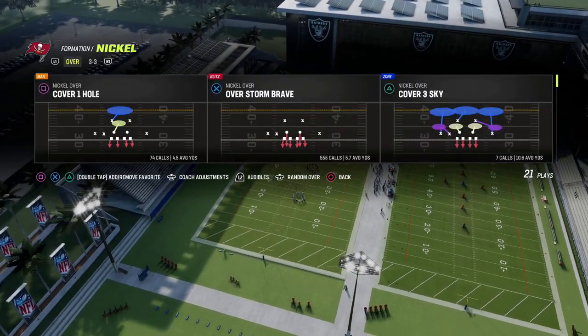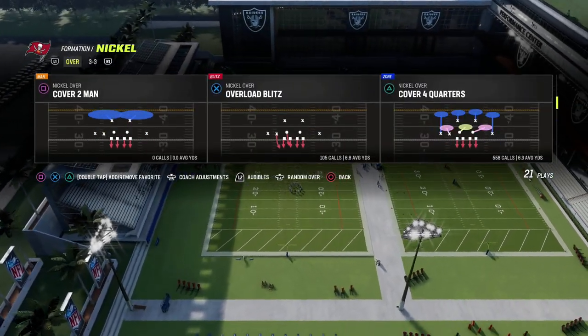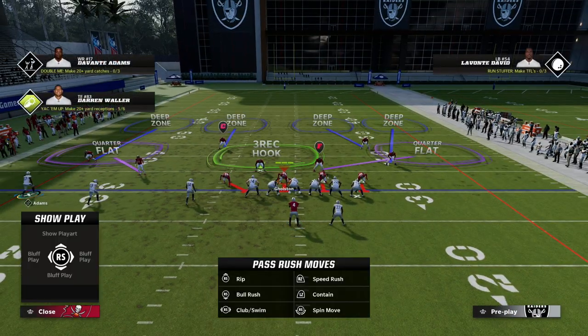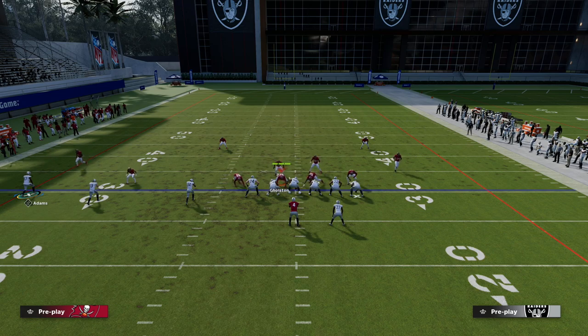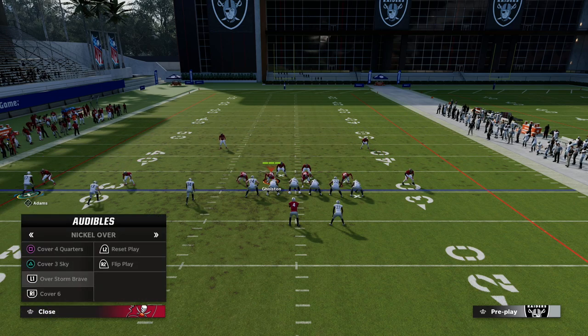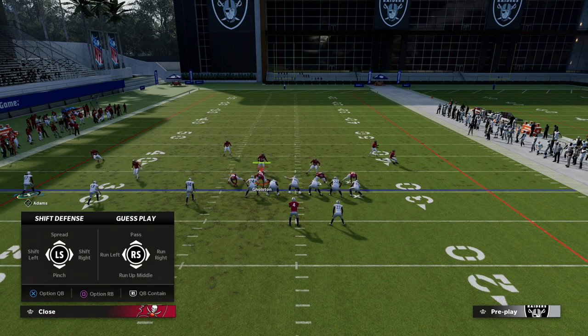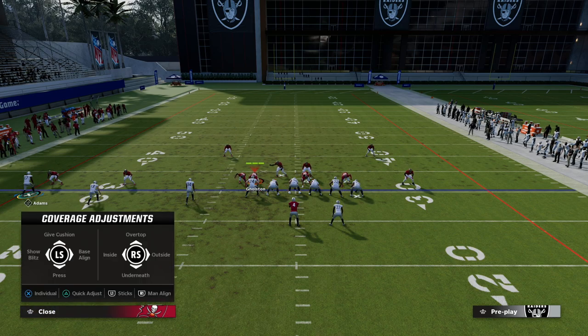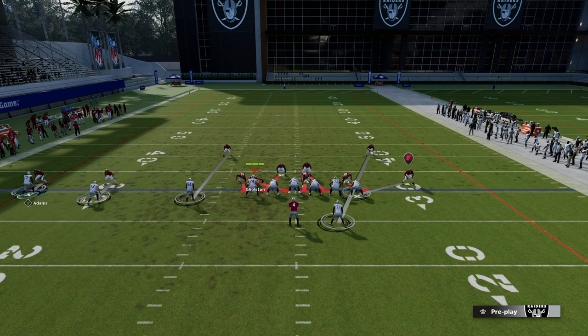I'm going to put in a basic cover three and come out in cover four quarters. Now look at the corner on the left side — that's over Devontae Adams. You see that he's outside of him. But if I audible to man coverage, watch what happens — he's just to the inside, slightly shaded inside. If I shade him outside, watch what happens to both press corners — they move. So that's important.